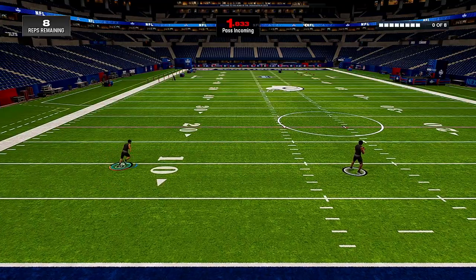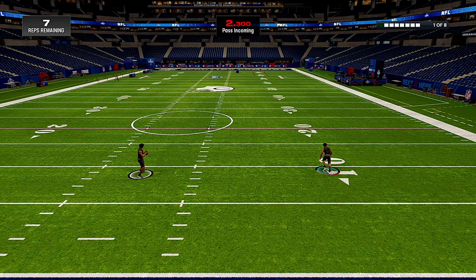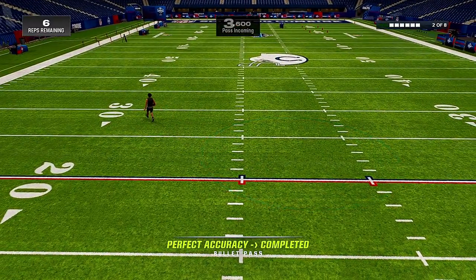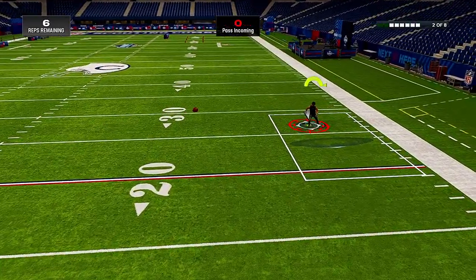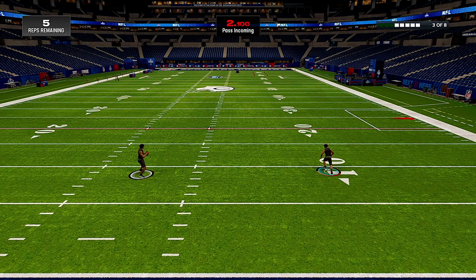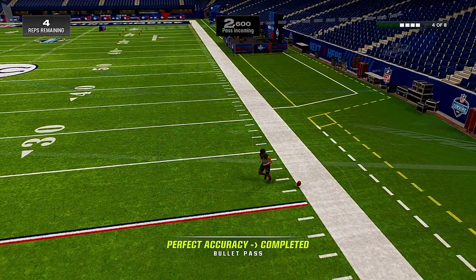Right here we just gonna run some route tree routes at the combine. I'm not sure who that quarterback is, but if I had to guess it looks like AR. What a combination that would be if we teamed up with AR — SEC, SEC. I only did this one time, so whatever team drafts us, I don't care who it is, we just gonna run with it.